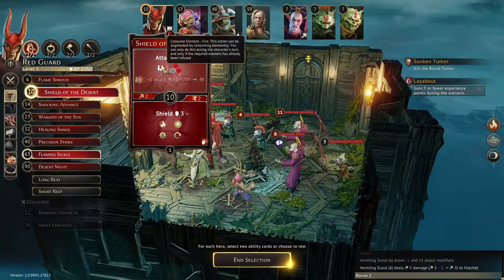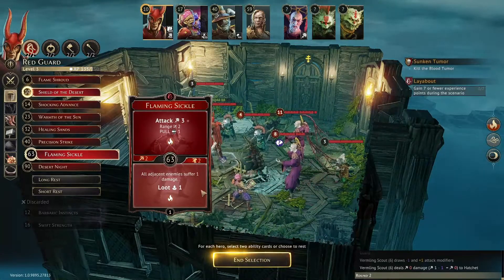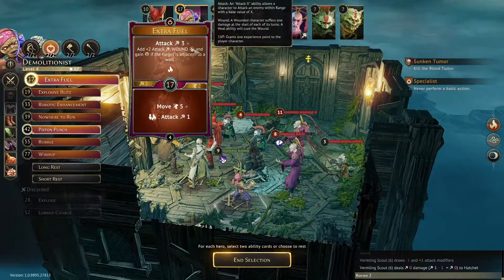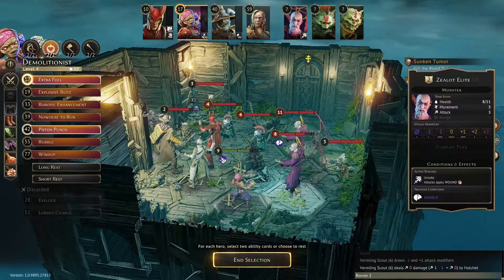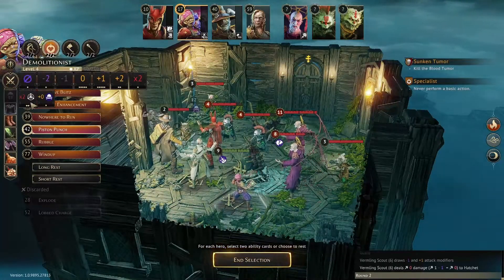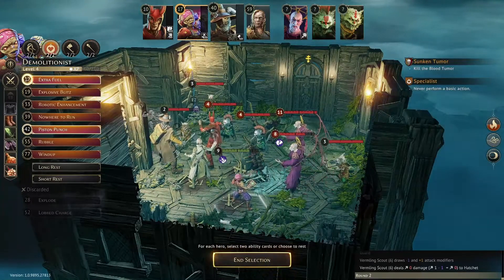Round two. Starting at initiative 10 with Vercingetorix: Shield of the Desert — an attack of three against the two elites, hoping that's enough, and then Flaming Sickle to finish them off with more fire and loot. At initiative 17: Extra Fuel for Brennus — that top ability is an attack of five and wound because the enemy is adjacent to a wall. Then Piston Punch if it doesn't kill them.